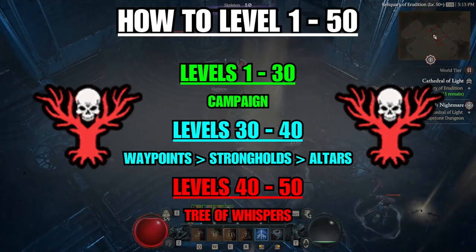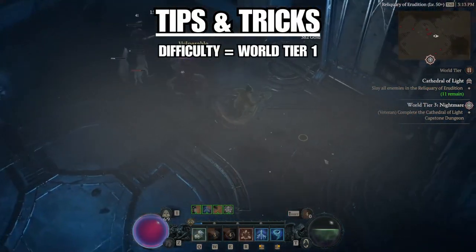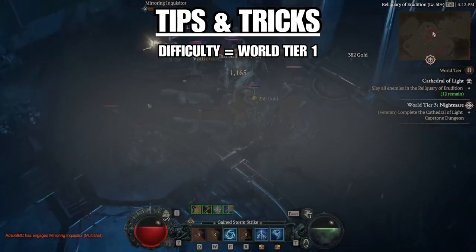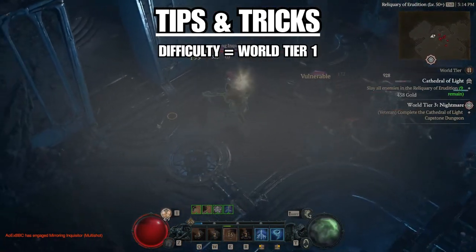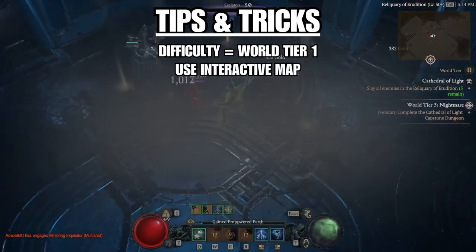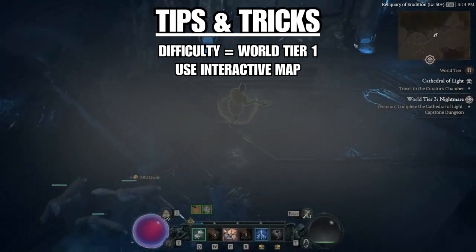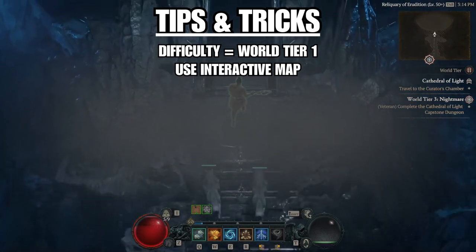Now for tips and tricks. The difficulty you should be playing throughout the leveling process is World Tier 1. The extra XP and gold from World Tier 2 is not worth the extra time it takes to kill stuff. The only time you'll be in World Tier 2 is completing the Capstone Dungeon to unlock World Tier 3. I'd also recommend using an interactive map — I'll link it in the description. It tells you where everything is: dungeons, side quests, waypoints, altars. It's especially helpful when farming Renown in every region.